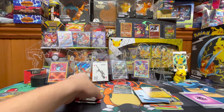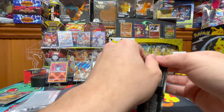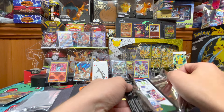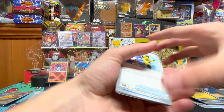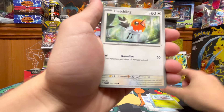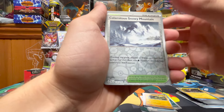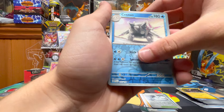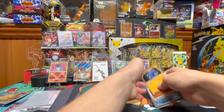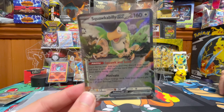Let's hope the last pack can give us something good — we need an altar to redeem this box. We got Super Rod, Love Disc, Snover, Fletchling, Bombardier, Flamingo, Paldain, Tauros, Calamitous Snowy Mountain, Setan, and Glamora. Tough box — in the end, all we got was a Squawkbilly EX. Thanks for watching and we will see you later. Bye.